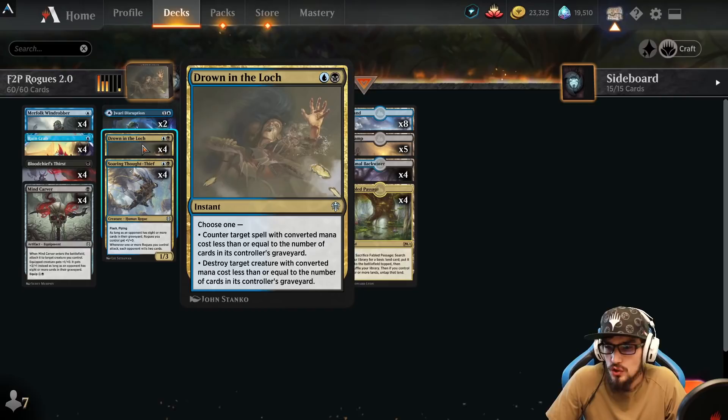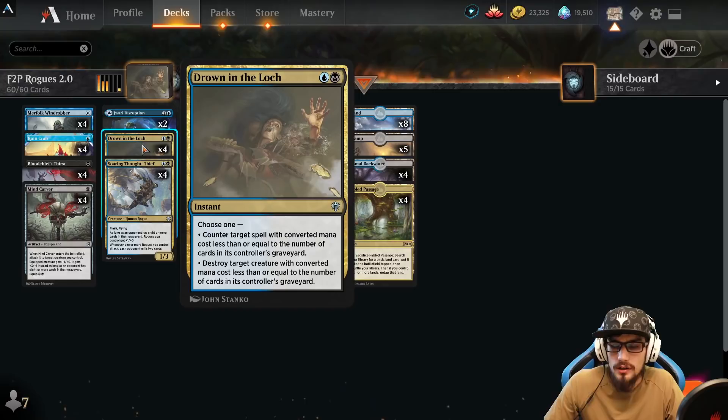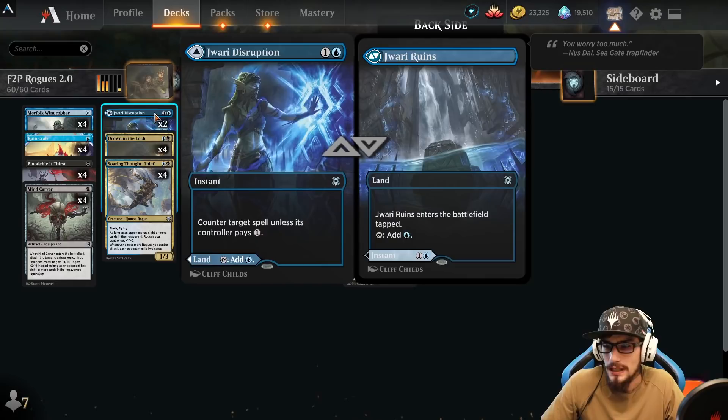Four copies of Drown in the Loch — at instant speed, choose one: counter target spell with CMC less than or equal to the number of cards in its controller's graveyard, or destroy target creature with CMC less than or equal to that number. It's the best of both worlds — it can counter on the stack or remove creatures from play, and only gets stronger as our opponent's graveyard grows.